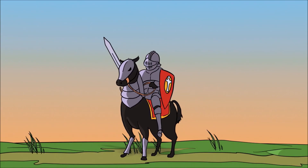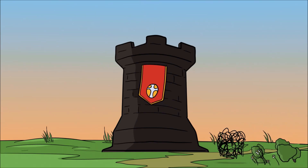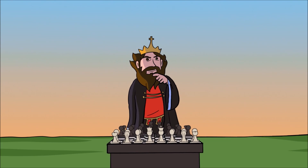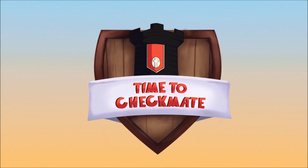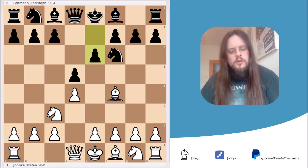It's time to checkmate! The game started with the moves d4, d5, Nc3, Nf6, Bf4, and here Black decided to play the move e6. This is a logical move — Black's plan is to play c5 and attack my center right away.